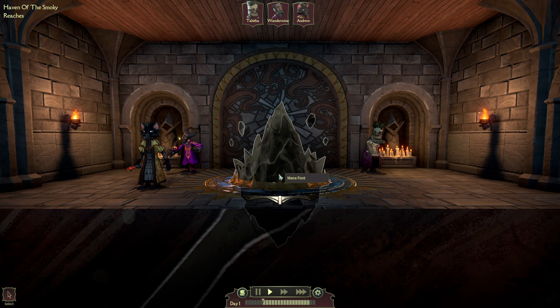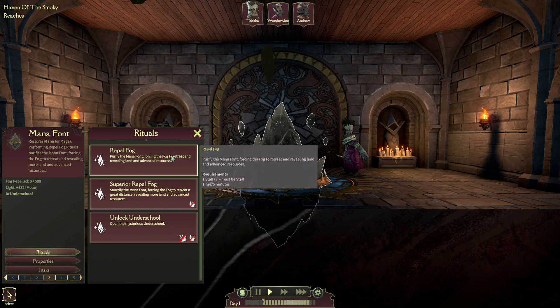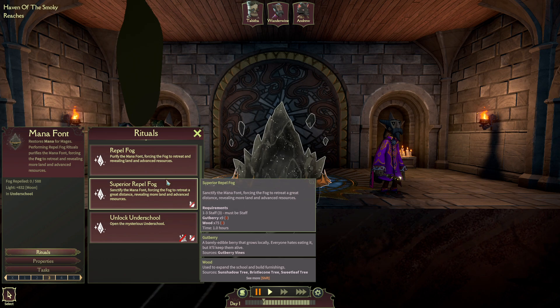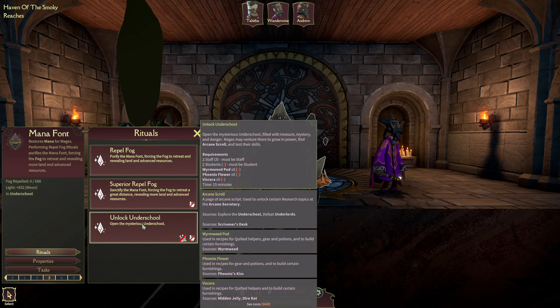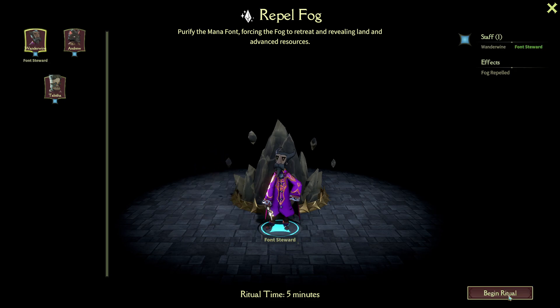To start off, this is how we always repel the fog. We can only do a standard one for now. For a superior one, it has a little bit more resources we have to use. Every time we repel the fog, we need more resources and more different types. The fog's going to come back slowly every day. Once we're ready, we'll do the Underschool — that's when we start fighting and training our new students.